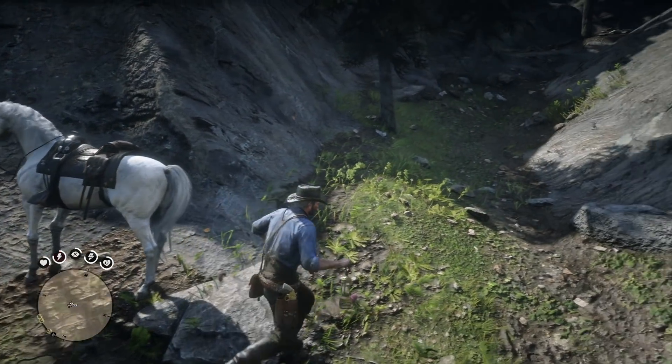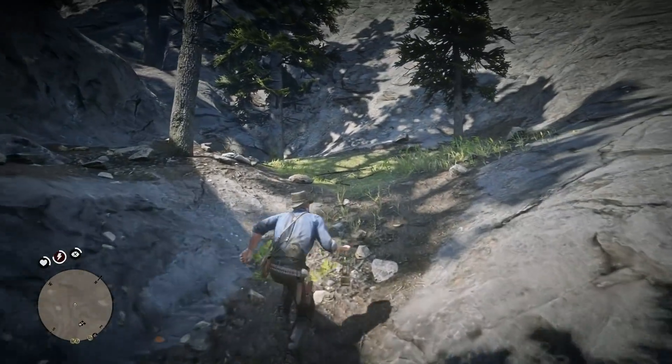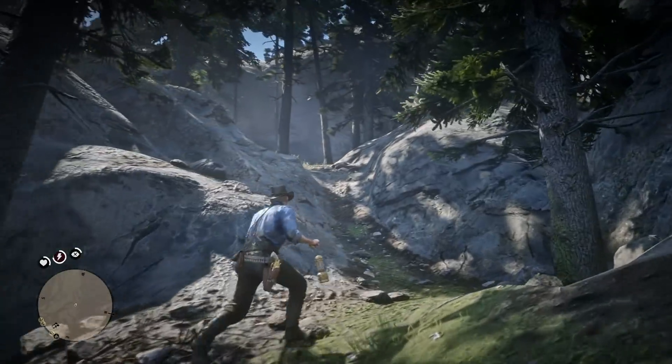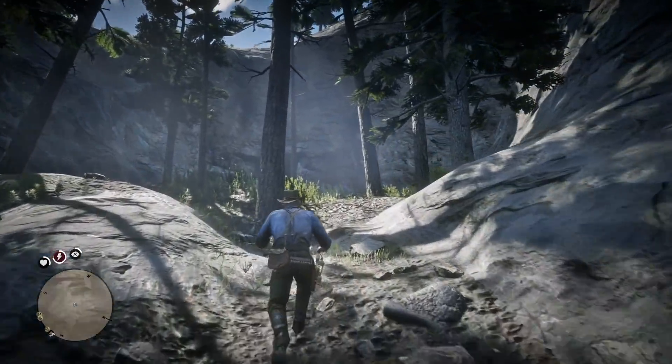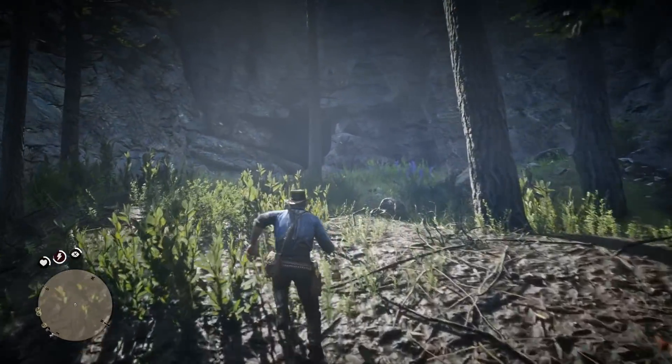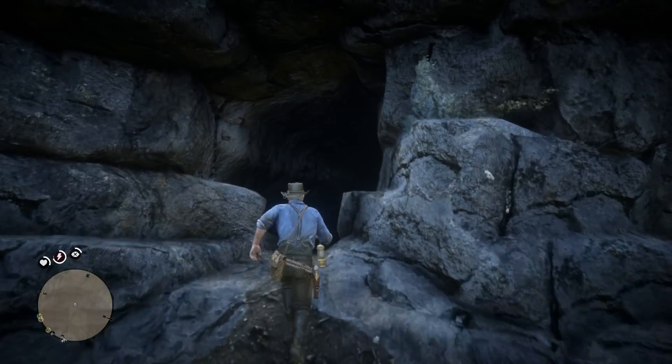Hey, how's it going guys, Mr. Boss for the win here, and in today's Red Dead Redemption 2 video, we are going to be going inside of the Hermit Devil's Cave, but this time we're going to be turning all the lights off, because I've been told something pretty spooky actually happens, or something pretty scary is revealed.